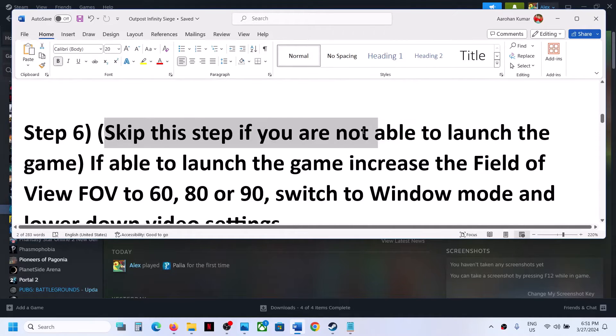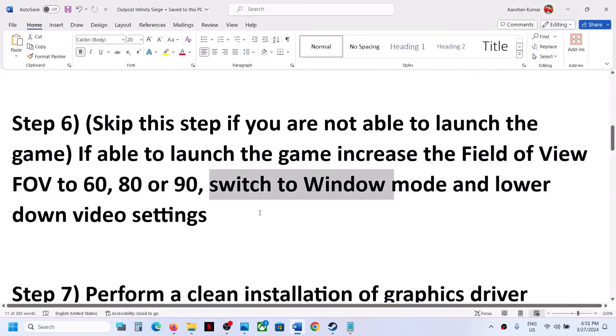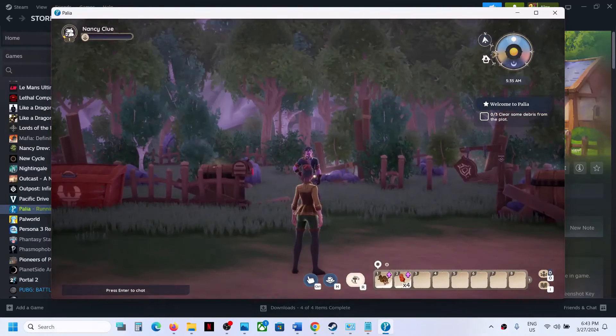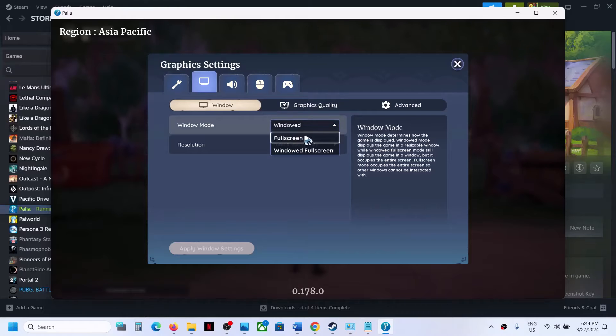If you are able to launch the game, you can try this optional step: increase the field of view to 60, 80, or 90 — this has worked for some players. Also switch to windowed mode and lower graphics settings. Launch the game, go to Settings then Graphics Settings. If the display mode is set to full screen, try windowed full screen or windowed mode.